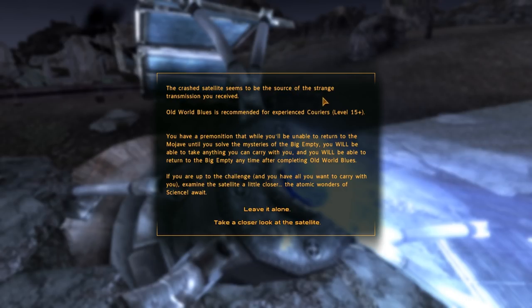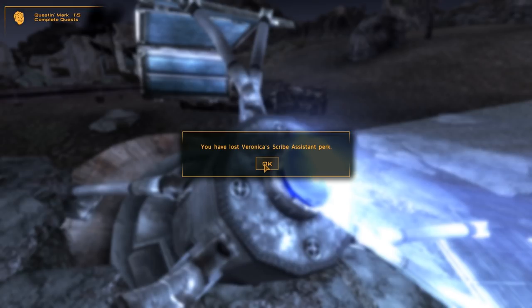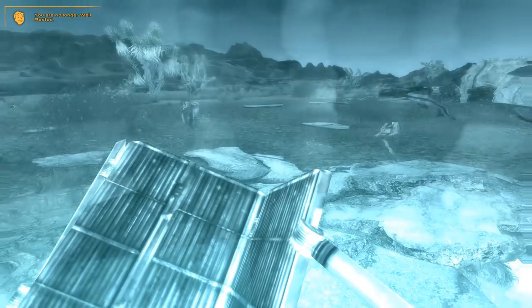You have a premonition that while you'll be unable to return to the Mojave until you solve the mysteries of the Big Empty, you will be able to take anything you can carry with you, and you will be able to return to the Big Empty at any time after completing Old World Blues. If you are up to the challenge and have all you want to carry, examine the satellite a little closer — the atomic wonders of science await. Veronica can't come with us, and we've lost Eddie as well. That was dramatic.